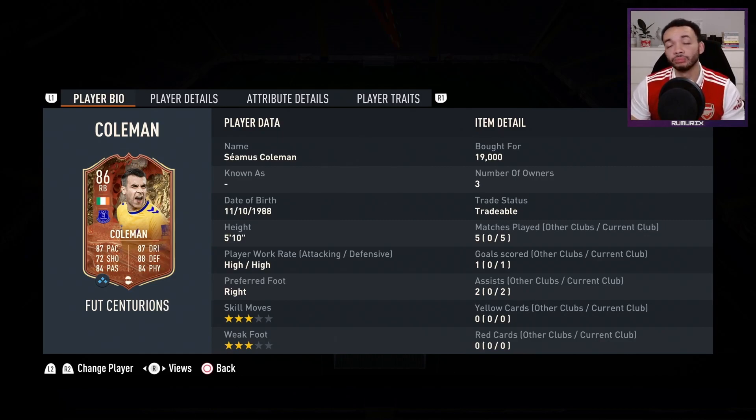His dribbling doesn't feel amazing but is definitely good enough - he can turn relatively quickly. He's got really high composure and his defending and tackles feel pretty good; with the Shadow he's got 99 standing tackle and 99 sliding tackle. Physicals feel alright too. He's just a pretty well-rounded right back in the Premier League. At 19k, if you're looking for a budget Premier League right back, it's a good card - but that's only my opinion. Please like, subscribe and comment if you appreciated it.